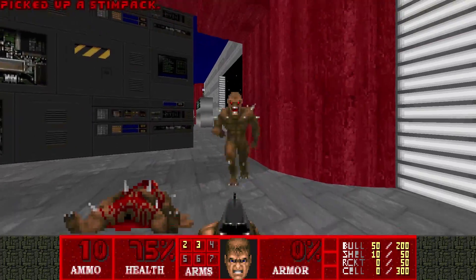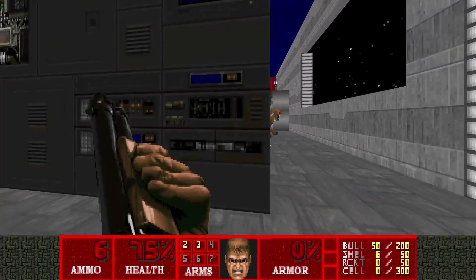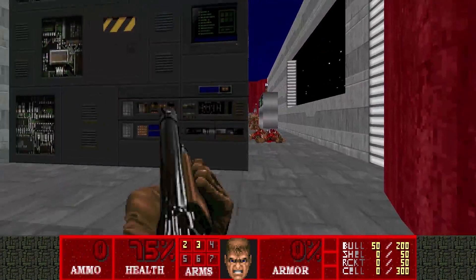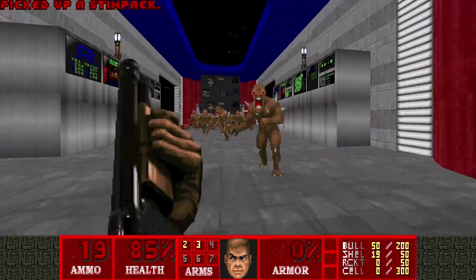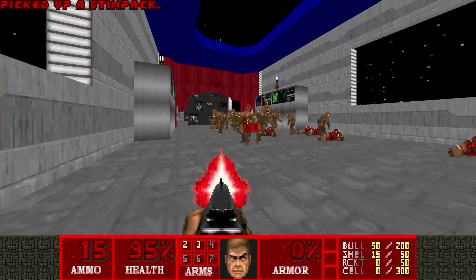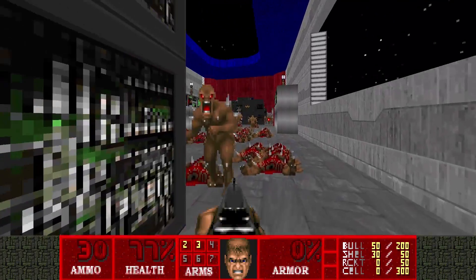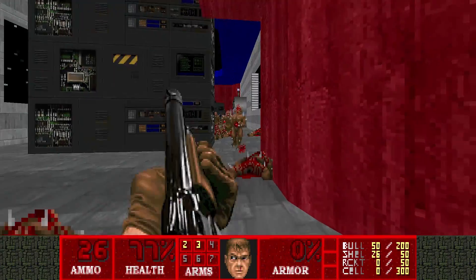So I'm killing all the imps right now to ensure that Arachnotrons can teleport in and that I can kill them later. It may seem a bit tedious killing all these imps with a shotgun, but I personally think it's quite fun. I like shooting imps with a shotgun — it's quite satisfying, just the way they fall over and react to the damage.